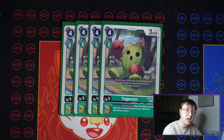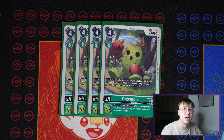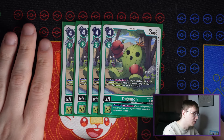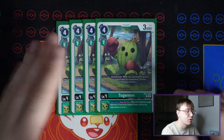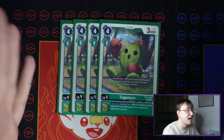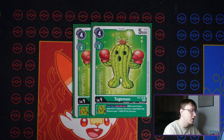Going into level fours: Togemon from BT14. This allows you to reduce the cost of a tamer that you play by three by suspending one of your green digimon — most of the time it'll be this Togemon itself. It also has the same inheritable as the BT14 Palmon, which helps reduce digivolution costs. This card is very pivotal because it essentially means play a tamer for free. Playing out things for free is obviously huge acceleration for the deck, and for that reason you play four of it.